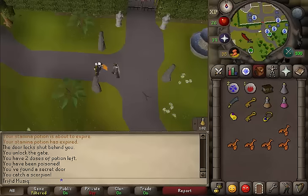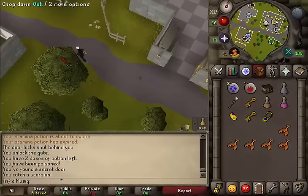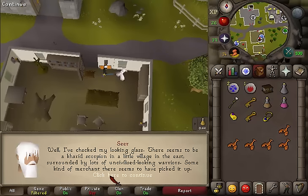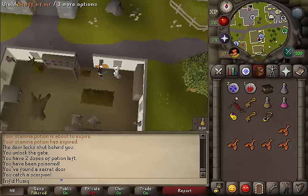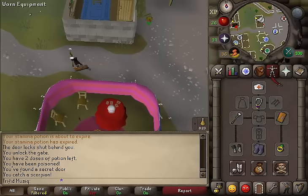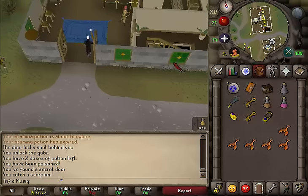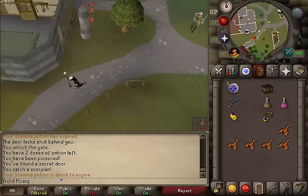Now simply teleport back to any of the Seers in Seer's Village and you will get the second and third scorpion locations. Talk to any of the Seers and he will tell you the locations. We will now need to go to Barbarian Village, so I will be using a teleport to Varrock and run west. If you want to reduce weight, I suggest banking your anti-dragonfire shield and your dusty key because you don't need them anymore.